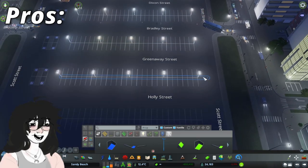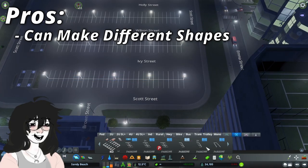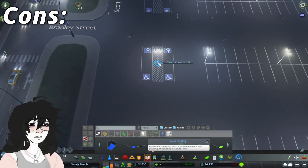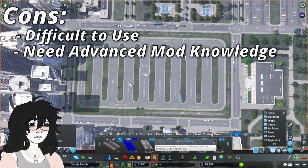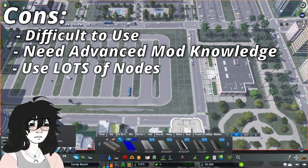The key benefit of big parking lots is their versatility, because you can make lots of any size and shape. They're also super realistic, enabling you to build large, sprawling lots. However, they are somewhat difficult to use and require a working knowledge of the Network Anarchy and Move It mods, so they aren't friendly to otherwise vanilla players. They also use up a lot of nodes, which becomes an issue if you're building large, detailed cities.